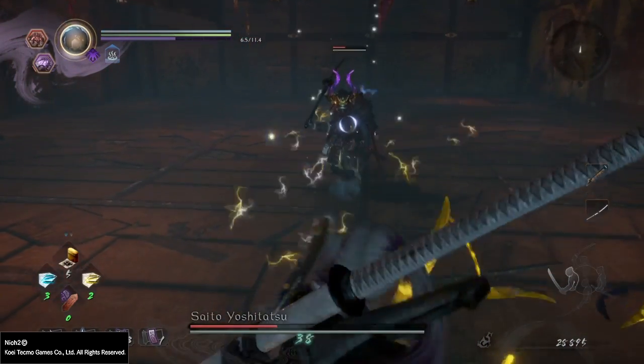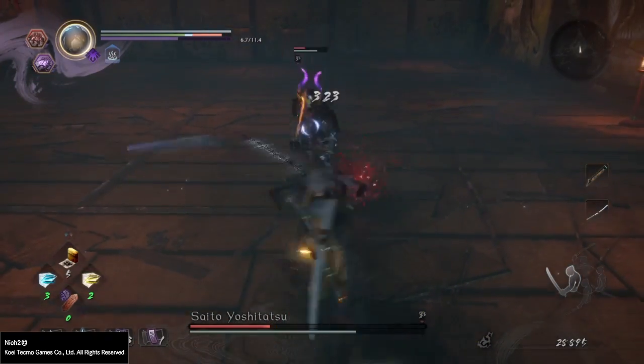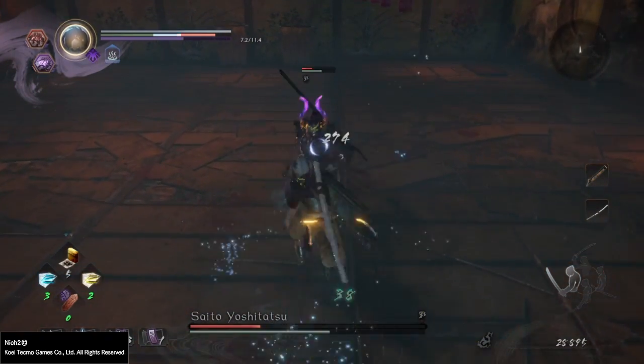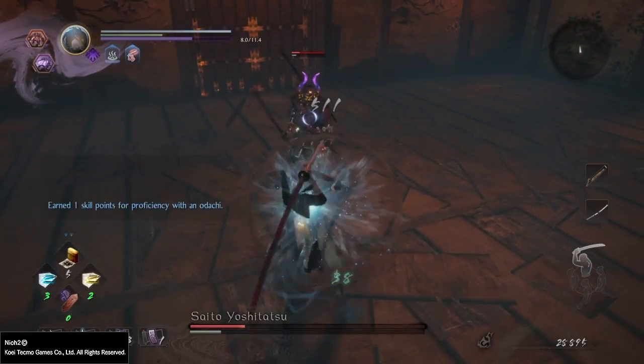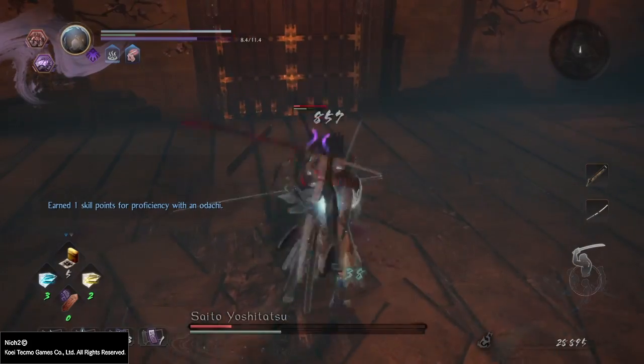After you take her out of her transformation it's business as usual. She returns to her human form and if you have a heavy weapon with high break capabilities, she will pretty much be a joke.